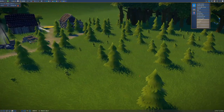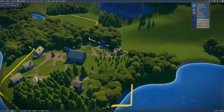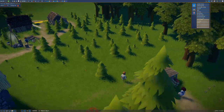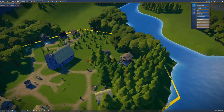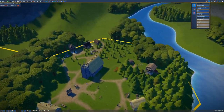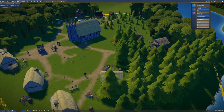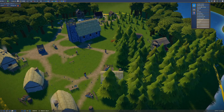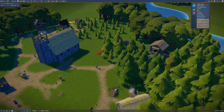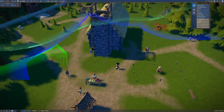Look at the fluffy forest growing — the forester is doing a really good job and could probably cover an even bigger area. It's interesting that the newly planted trees appear a slightly brighter green than the natural trees that were here from the beginning, probably because they're newer. Trees definitely don't grow this fast in real life — just a few days in-game and it's already a big pine tree.